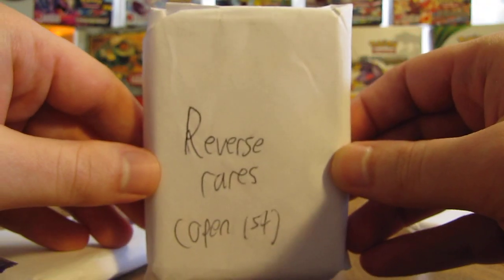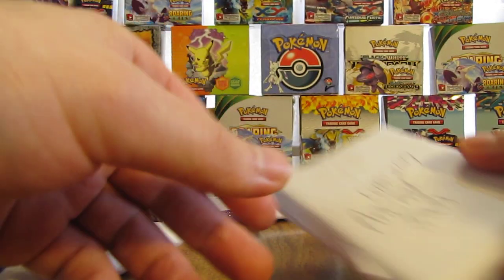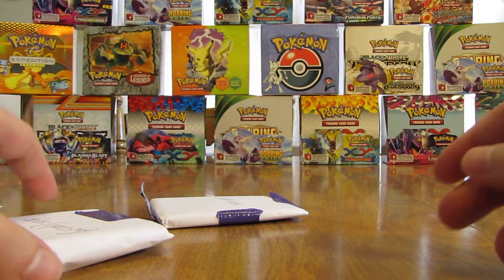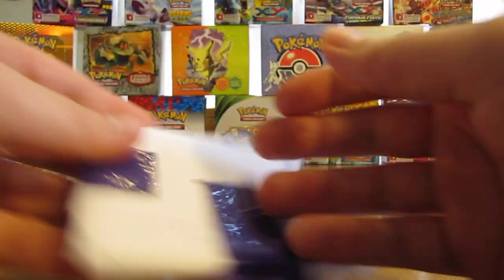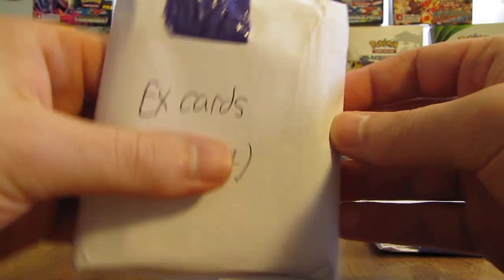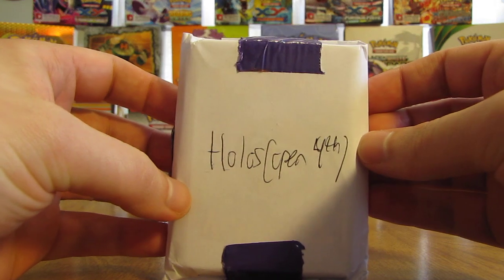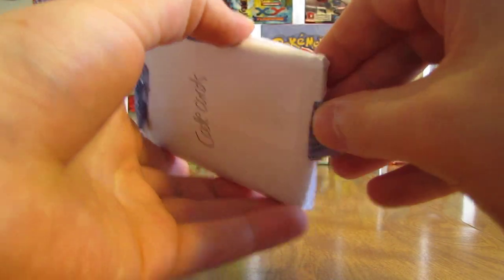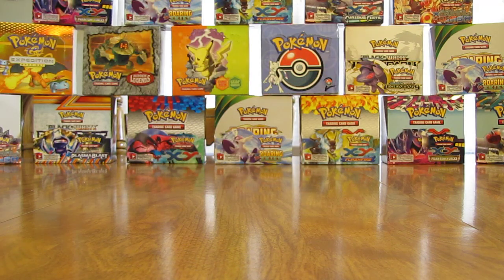Looks like there's code cards. Reverse rares you want to open first — that's a good sign. Ancient Trait second. Hollows third. EX cards open last. And then Hollows open fourth. I'll open the code cards first here and then I'll get to the actual cards. A lot of tape on here, so I'll have to use my scissors to cut through again.